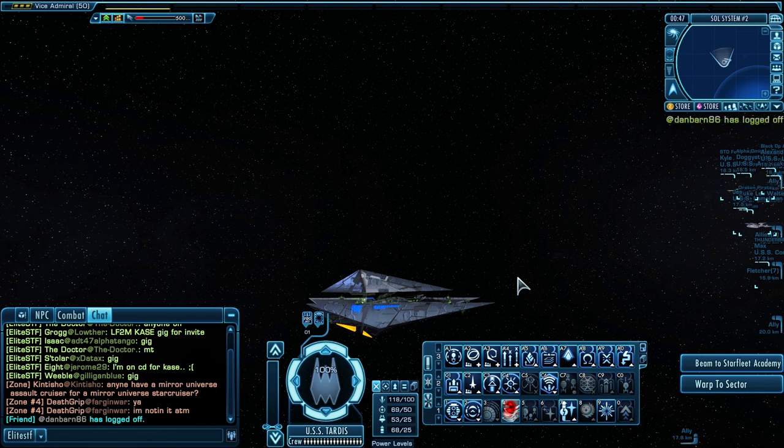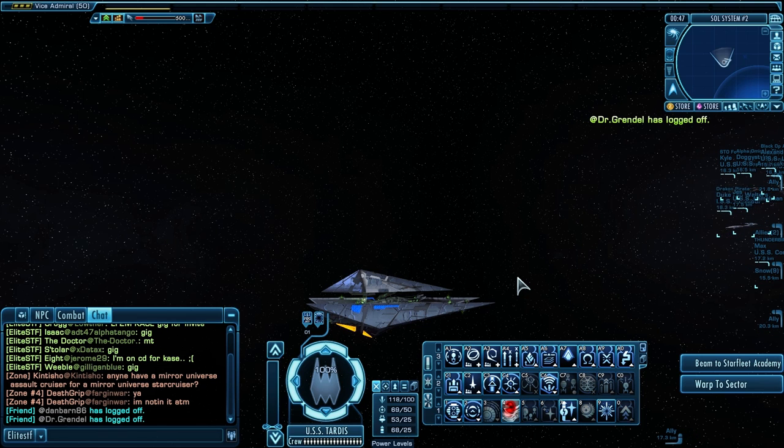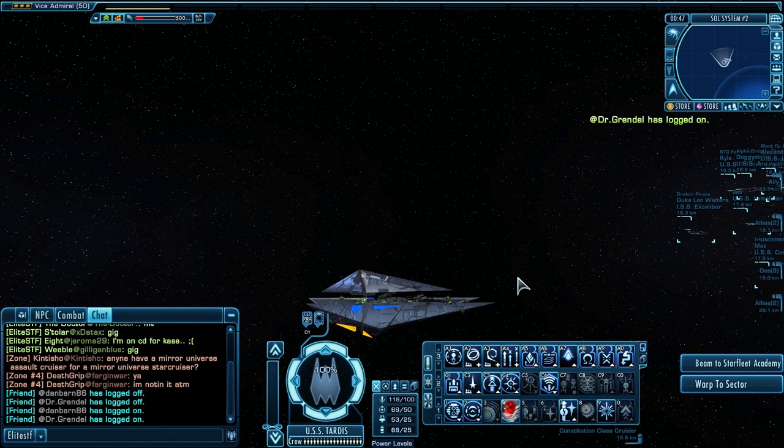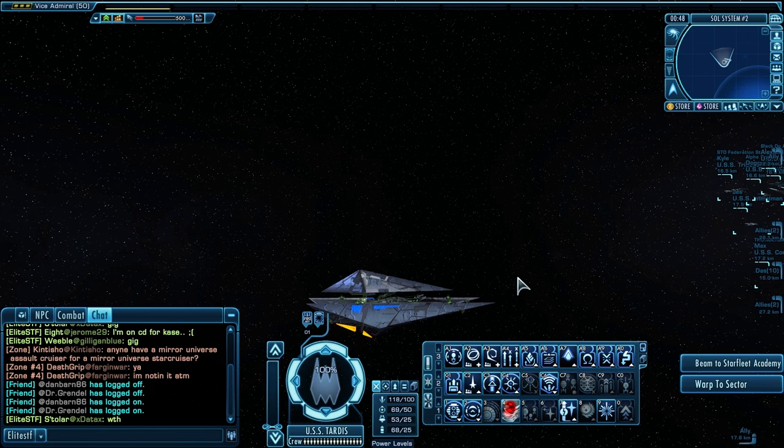The Orb Weaver ship is a science vessel — I must emphasize that. It is a science vessel. And so far it is the best science vessel that I have played yet in this game. I have had a hard time as a science officer, even after three years playing this game. I have had a hard time nailing down the absolute perfect science ship. I have played every science ship in the game.